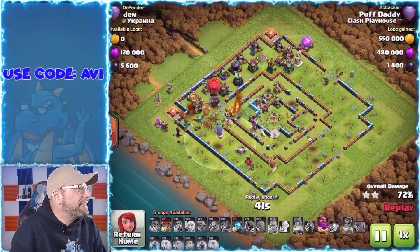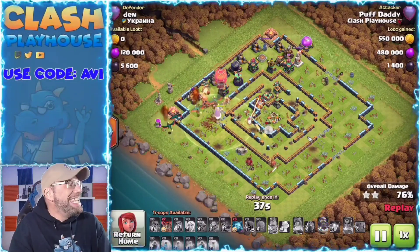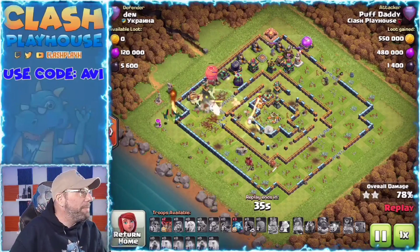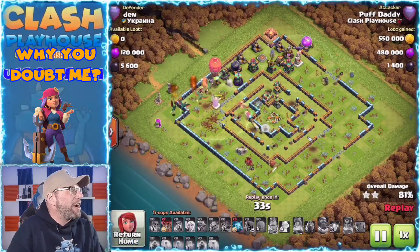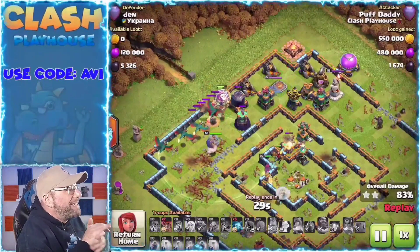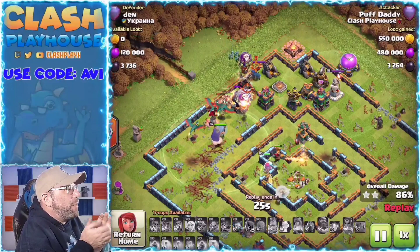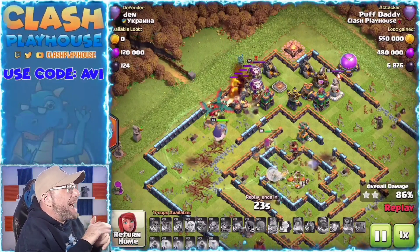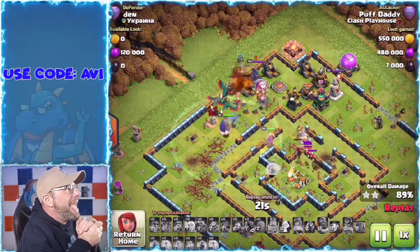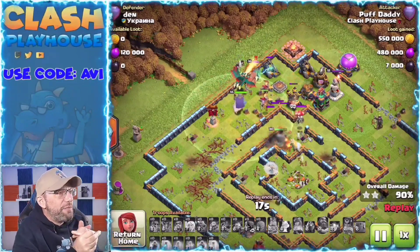There's my queen going up against that single target. I freeze it. Queen, stay alive, stay alive — she's going after that single target. Is she going to make it? Yes, she makes it with the help of the warden ability. She takes out that single target with a little help from a dragon. My stone slammer pops, queen's still briefly invincible, takes down the X-Bow, deals with that Tesla, and then moves around to go help out those dragons.